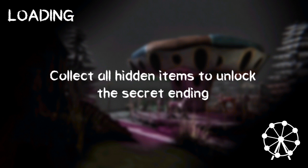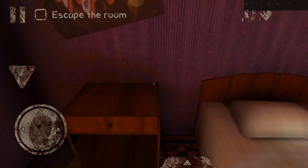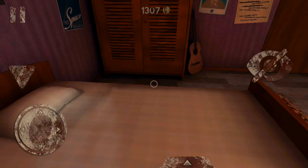Start game. It says: collect all hidden items to unlock the secret ending. This is the very first part of the game. The first mission is to escape the room, but we have to hide because someone's knocking. Here comes Pennywise.